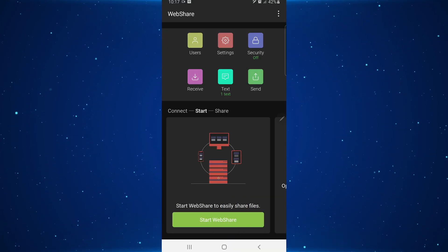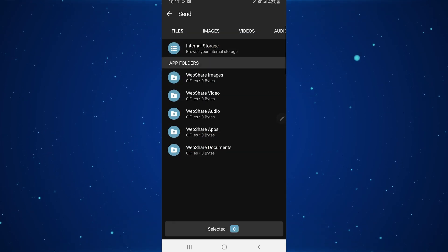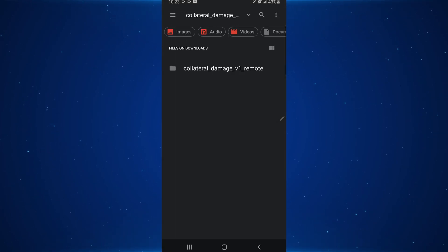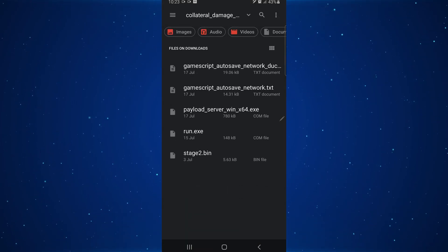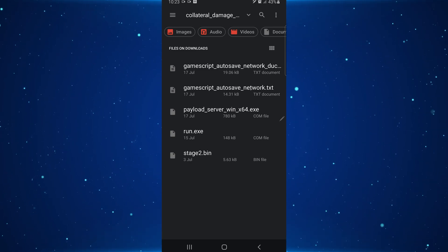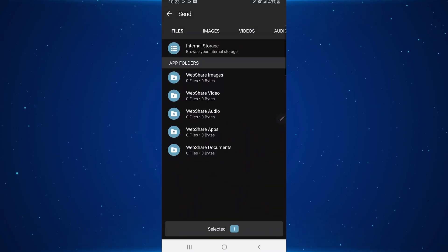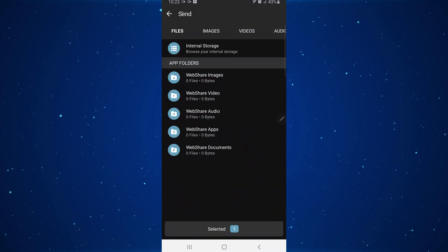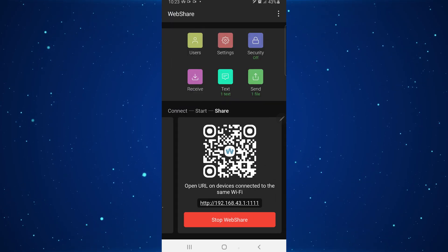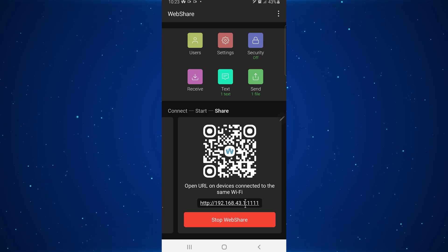Enable the mobile hotspot on the Android device so your Xbox can connect to it. Then run an application called Web Share, which you can download from the Google Play Store. Open the app, select a file to share, and choose the game script autosave network.txt file. Once you start Web Share, it will host the file on the Android device — for example at 192.168.43.1:1111.